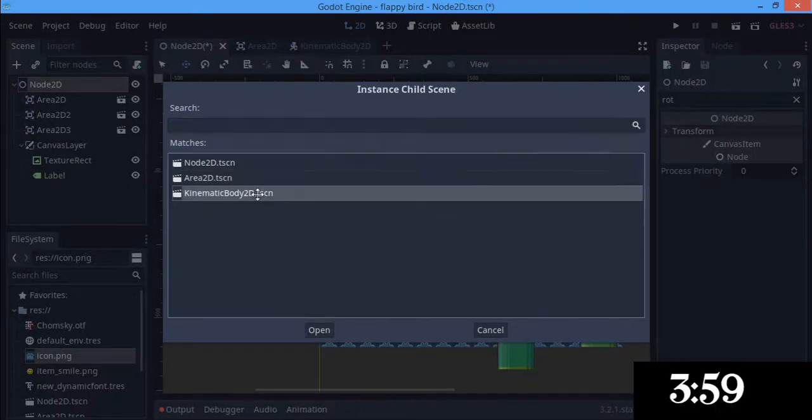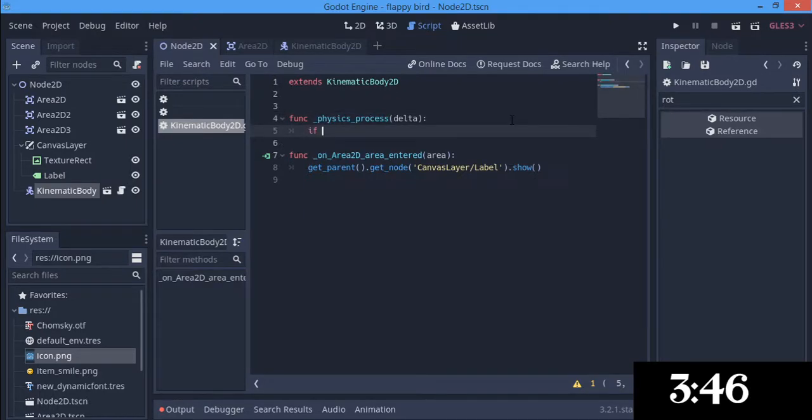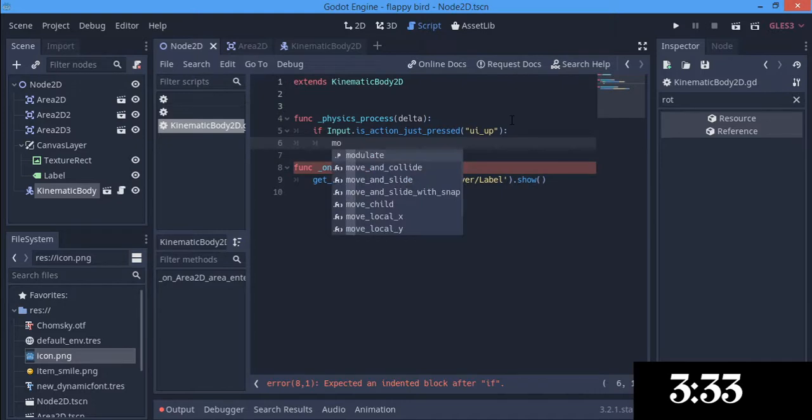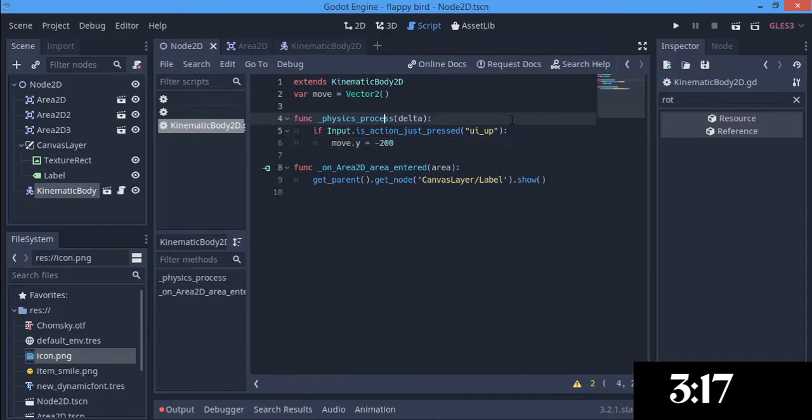And the last thing we want to do is to instance the player into the scene. We are not actually done with the code — we want the player to be moving. So we say func _physics_process, and in the physics process we say: if Input.is_action_just_pressed and we want to press the up key, then move.y equals minus 200. We set that up with a variable move which equals Vector2, and the y is set from that.